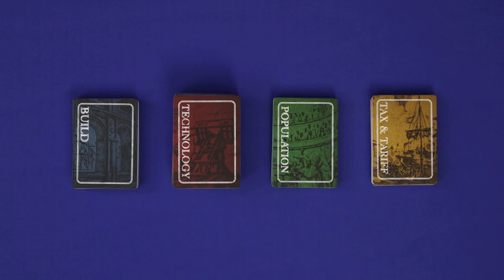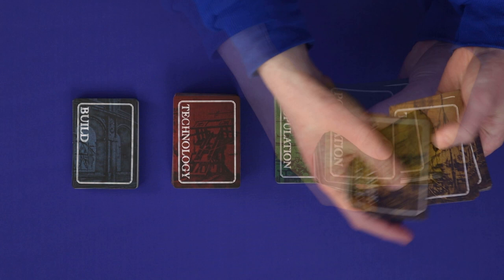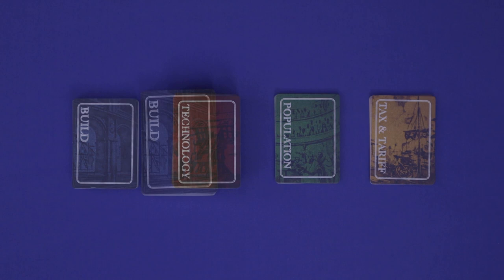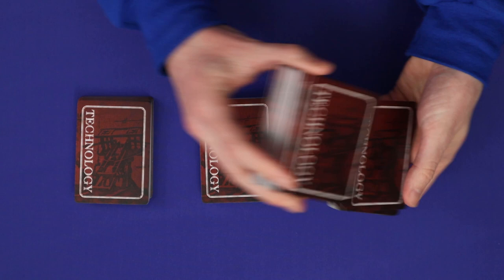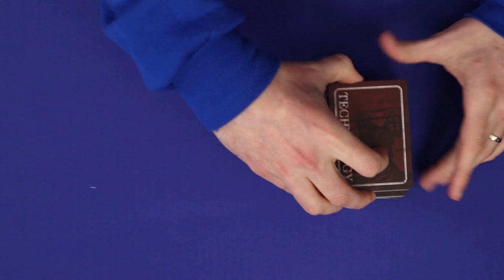Now shuffle all four decks. You'll use the full build and technology decks, but use only a subset of the other two: ten in a two or three player game, twelve in a four or five player game, or fourteen in a six player game. Shuffle the Empire Scoring card into the bottom half of each of the build, tax and tariff, and population decks, and into the bottom third of the technology deck for a four to six player game, or the middle third for a two to three player game.